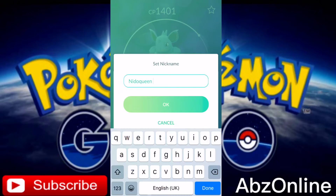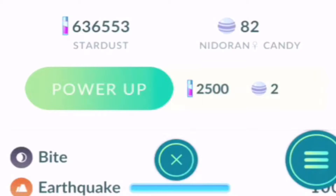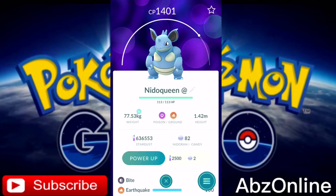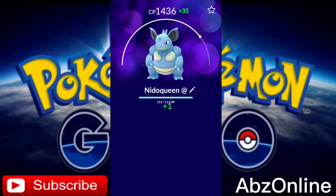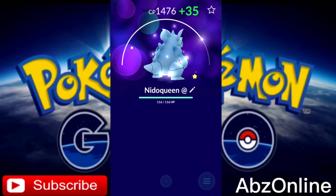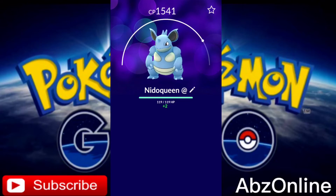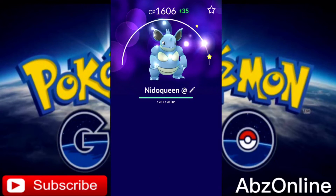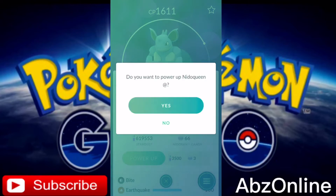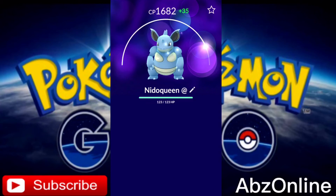This is the Nidoqueen — highly appraised. Let's go ahead and power it up. As you can see here, 636,000 Stardust — and this is where I'm finally gonna start using my Stardust. Let's see how far this can go. It's gonna take a while. It's going up slowly, 35 CP at a time. Let's keep going. 1576. I'm hoping it can get to about 1800 to be honest. I've got 66 candies still left. I can see the Stardust going down quite quick.